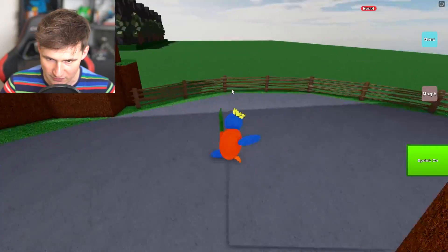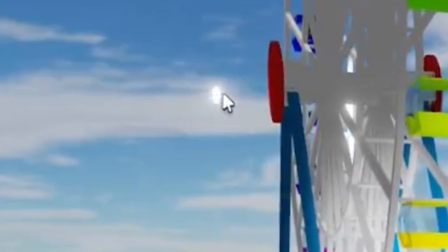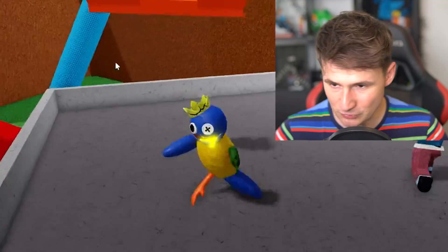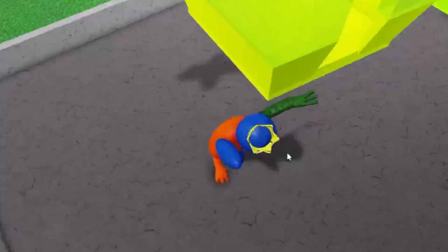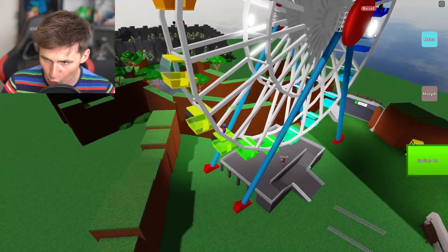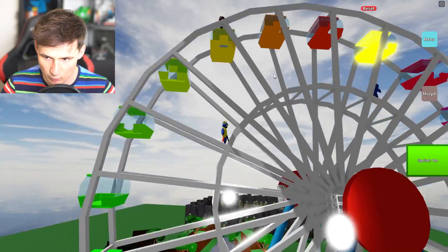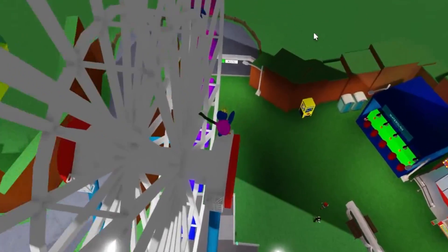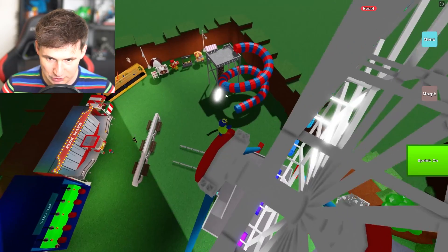This area is completely empty. This map got a lot bigger. I think this is a morph — we need to go up. Am I too fat? We can climb on it. We're almost there — don't fall down, stay where you are. Now we jump — good, we're here! Do we just go for it, just jump?